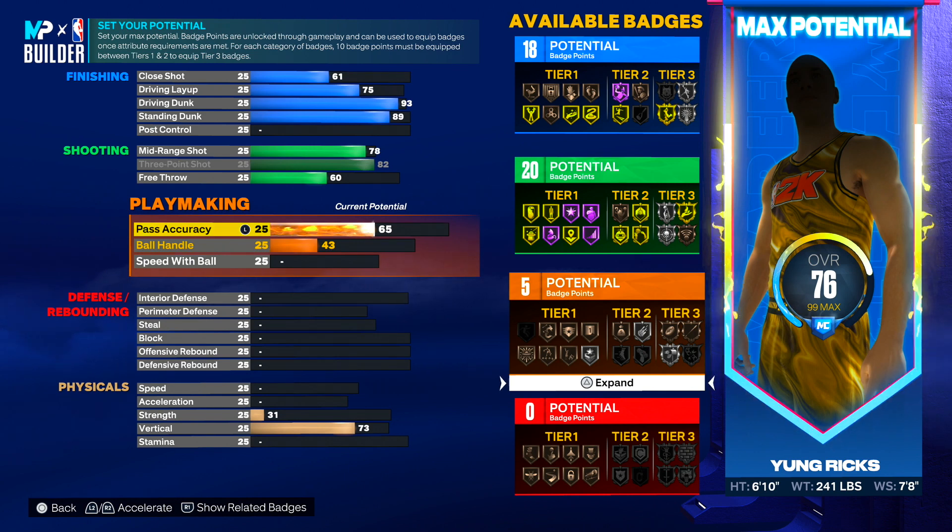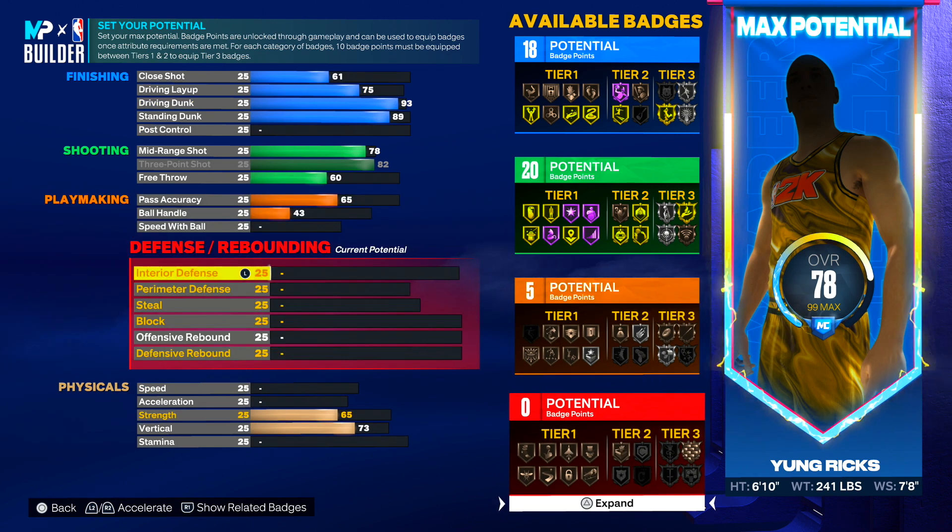65 pass accuracy is great for this build because most likely your guards will come up to get the ball — you're not going to throw it down court much. Even if you're playing Rec or Pro-Am, you can get Break Starter on silver and Needle Threader, so 65 pass accuracy is just fine.